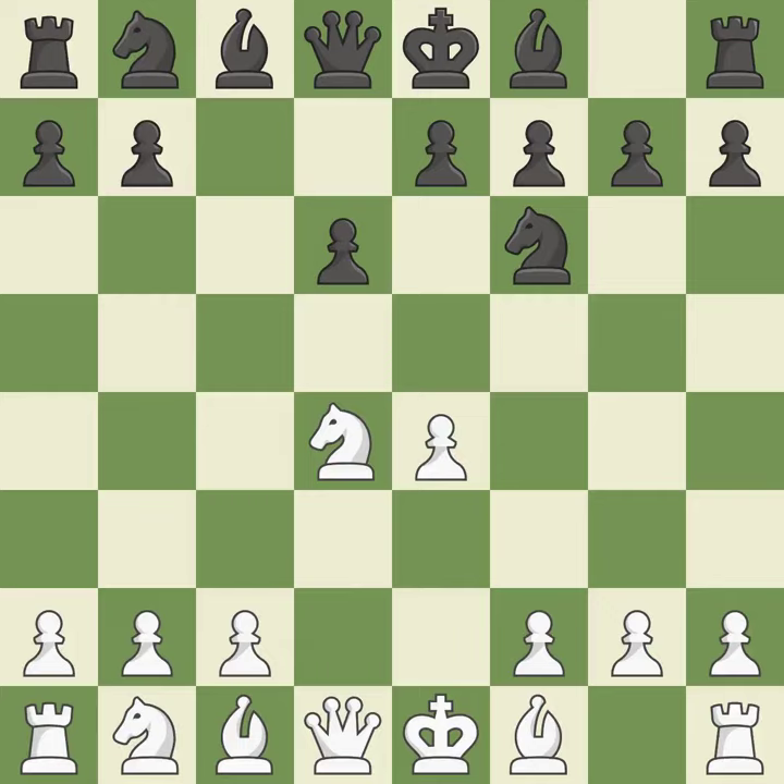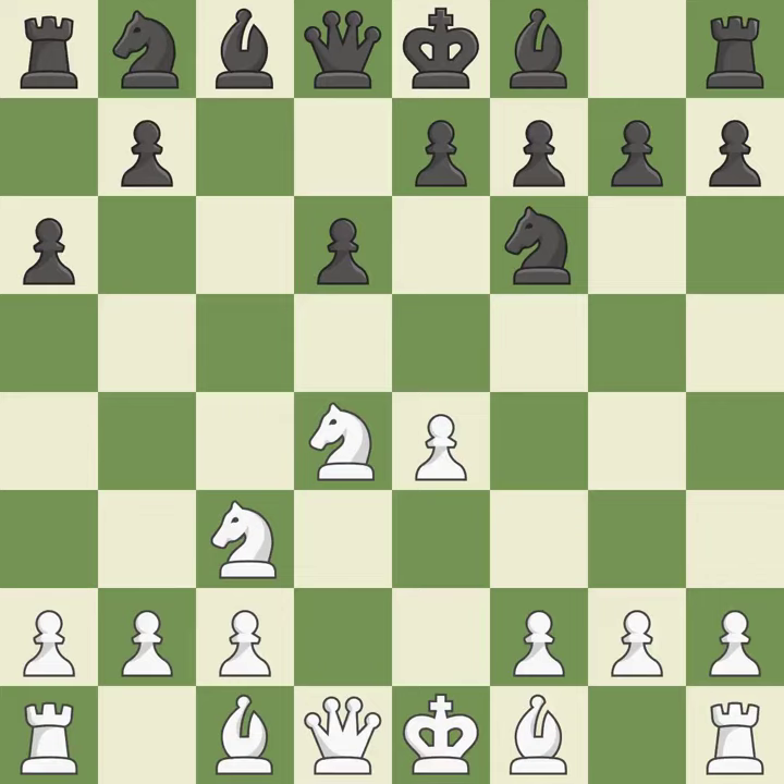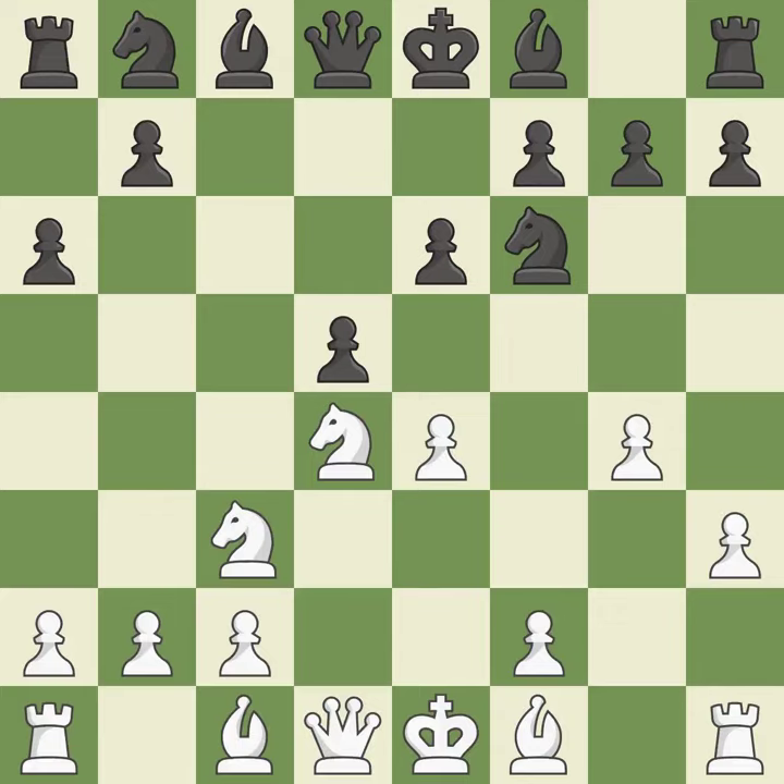Nxd4 recaptures the pawn and activates the knight in return for having one central pawn versus black's two central pawns. NF6 develops the knight toward the center and attacks the undefended E4 pawn. NC3 defends the E4 pawn and starts to develop on the queen side. A6 prepares the queen side pawn advance B7-B5 and also prevents white from playing the bishop or knight to B5. H3 takes control of the G4 square and may prepare the G4 pawn push.